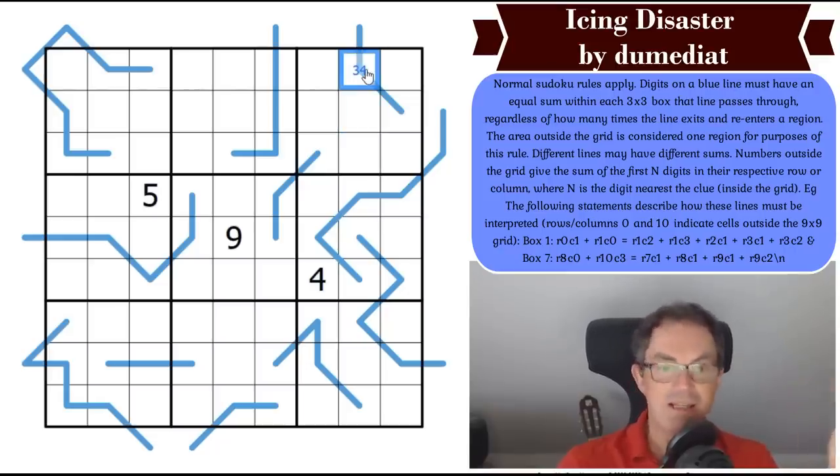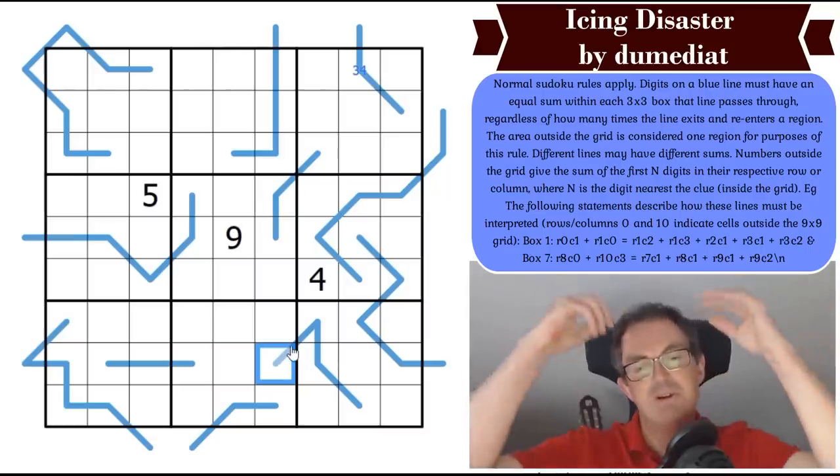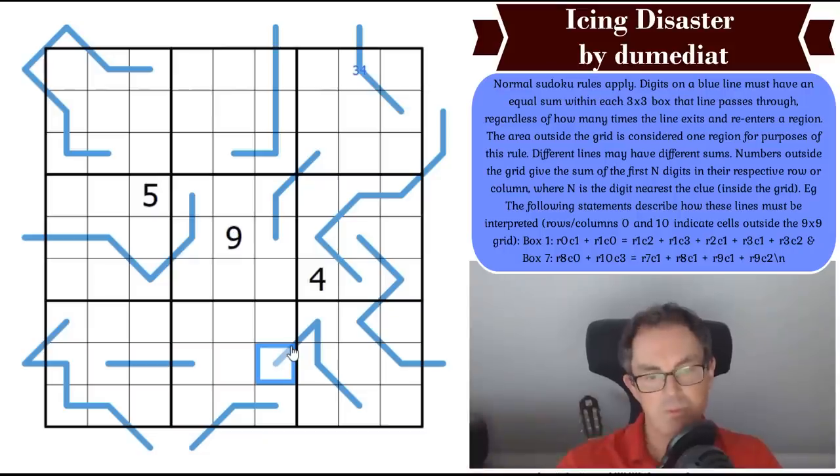That's truly weird — if I was starting this puzzle without having talked through an example, I would never have looked at this line first. But I've seen something else: it's a classic arrow-bulb relationship, because this digit has the same sum as those three digits. Those three digits must add up to at least 6 if they were 1, 2, and 3 — so that digit is at least 6.